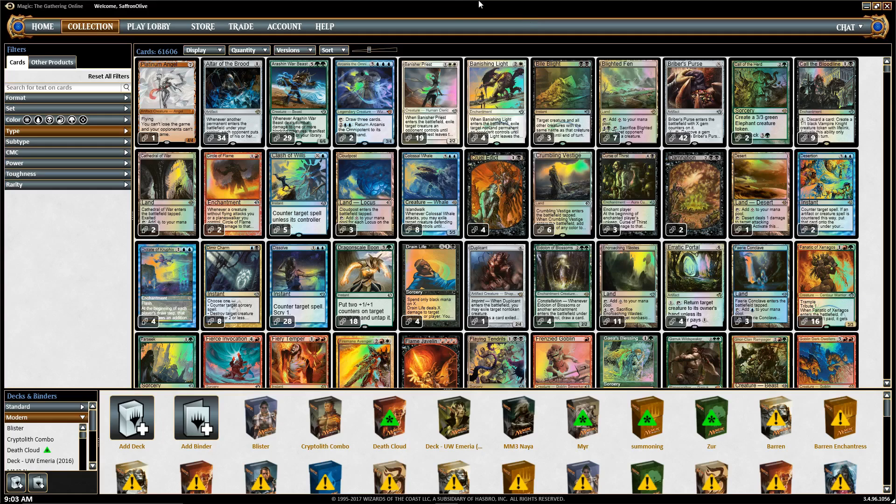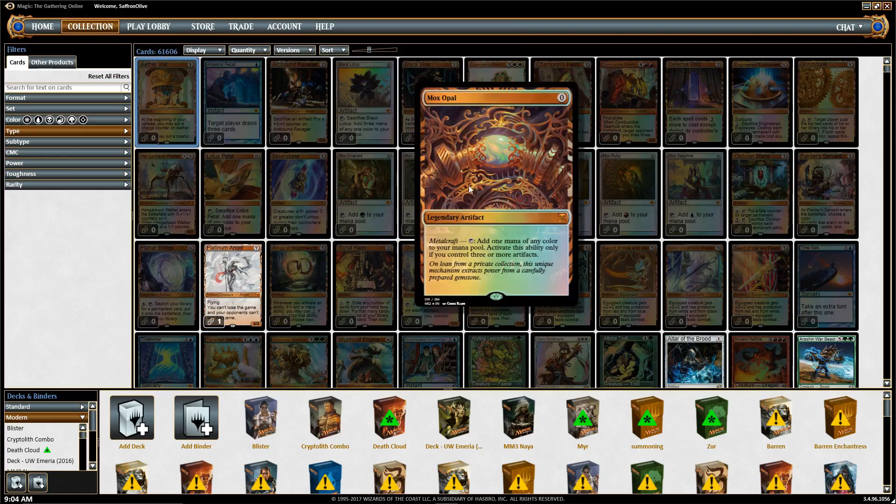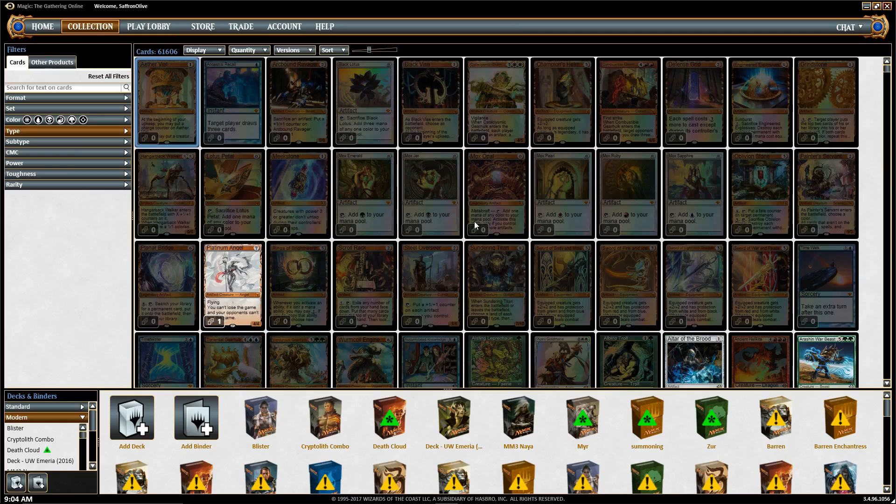So this is my collection page on Magic Online — you can see 61,000 cards. That's where we're at. Step one is you have to go to the quantity tab and set it to zero. Right now it's only showing cards that I own. If you set it to zero, it's going to show all the cards on Magic Online, which is almost all the cards ever printed in Magic.